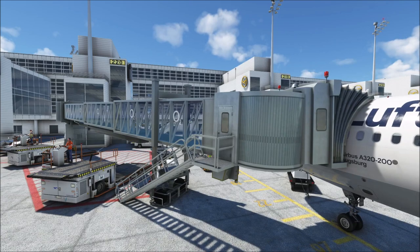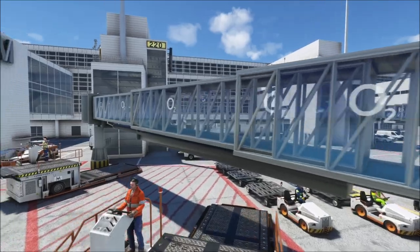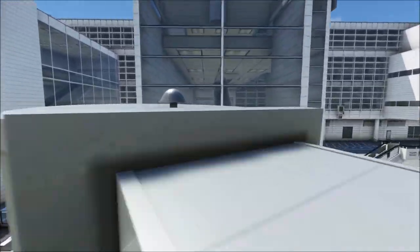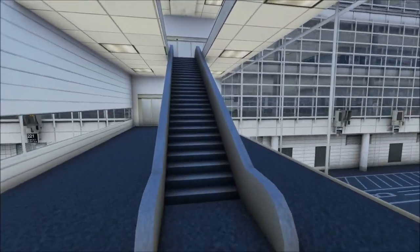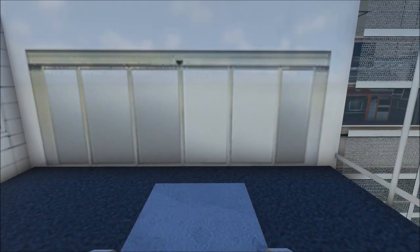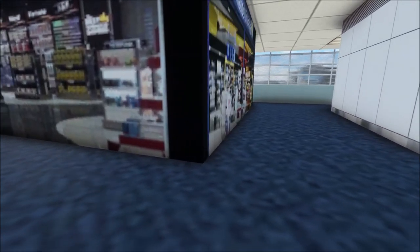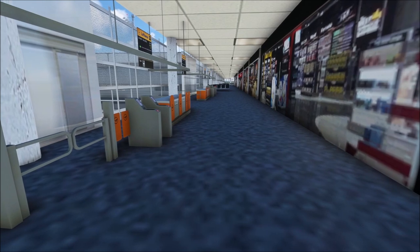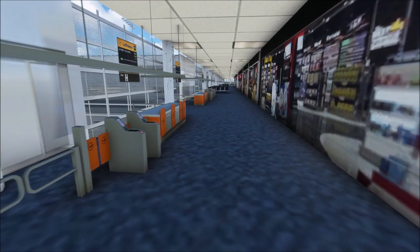The jetways, as always, done really nicely by SimWings with the interior of the jetways. Now let's go ahead and go up the stairwell and make our way into the terminal. Unfortunately those doors here aren't modelled, but when we walk through them, this is where we get to. Your first impression is probably going to be: well, this is by far not as detailed as some other airports are.